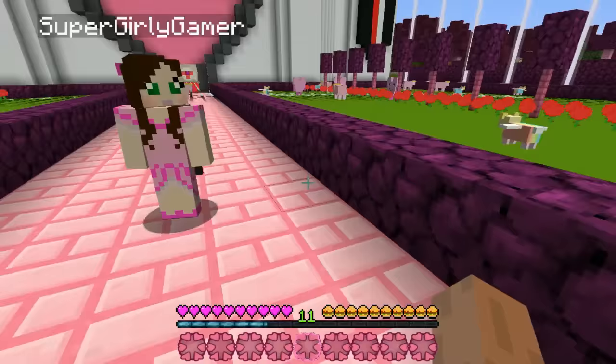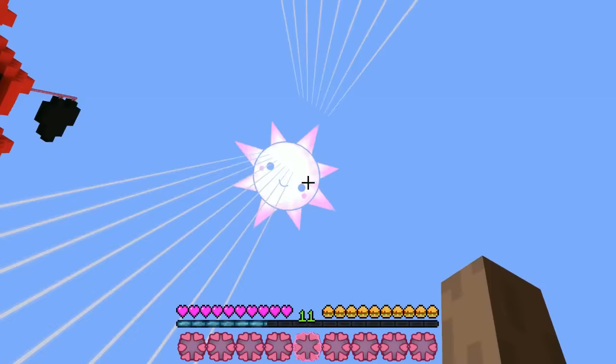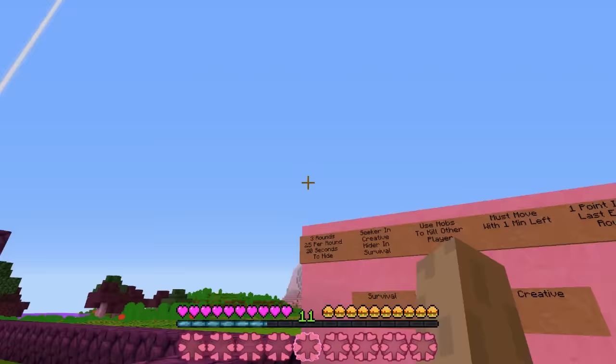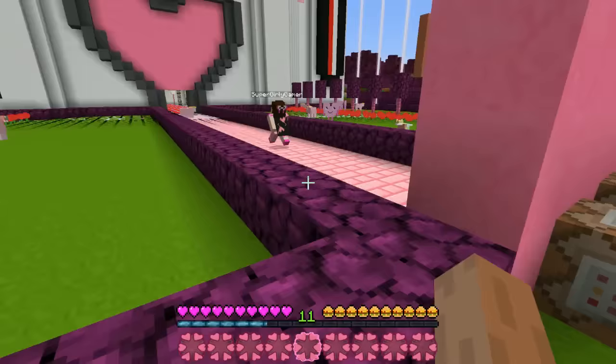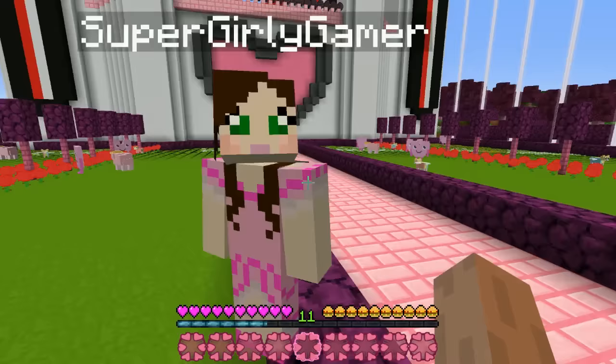What's up dudes, it's Pat and welcome back to the Minecraft video - also called hide-and-seek. Guys, the reason I didn't realize is because we have a resource pack on today, look at the sky Jen. It is absolutely gorgeous. So today we are playing hide-and-seek and it kind of looks like Alice in Wonderland. It is the castle - the Queen of Hearts castle.